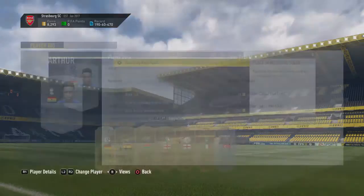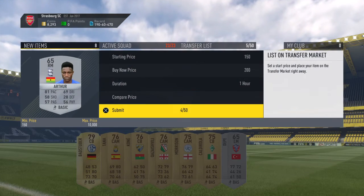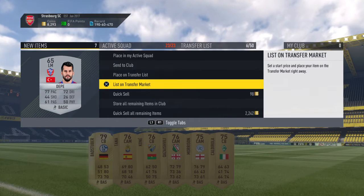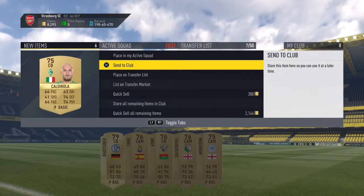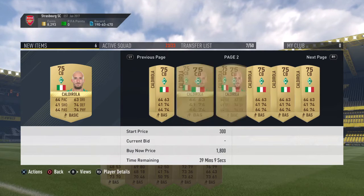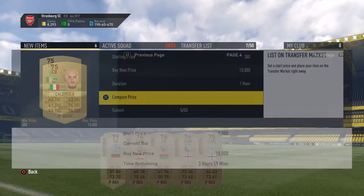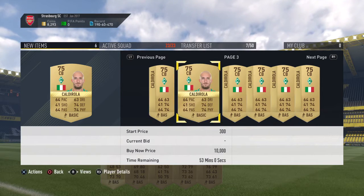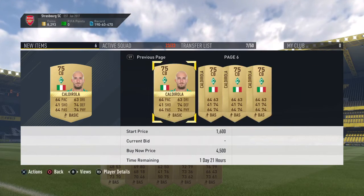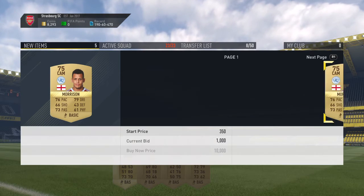I'm going to trade pole. This guy looks alright actually, he might be going for a lot. No, I'm wrong — it's another 200 coin seller. Why is this guy here? DAPE, or DEEP, is a 200 coin seller, but might as well just put him on transfer list just in case. 3.1, 2.8, 1.8 — don't be lower please, don't be lower than 700 coins. So 700 coins — let's put him on the transfer list. And then Morrison.